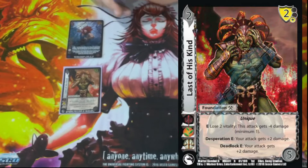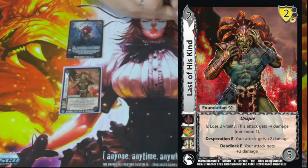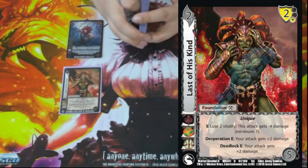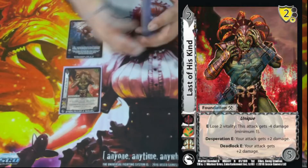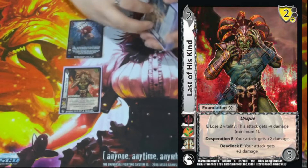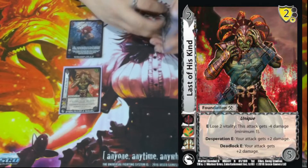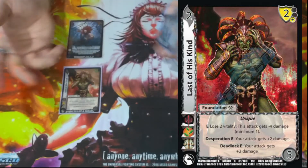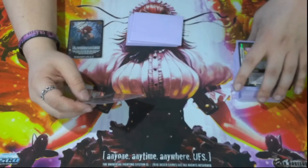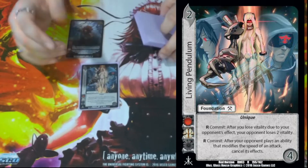We have one Last of His Kind. It is a 2/5 of the 2 low block. Unique Enhance: lose two vitality — this attack is minus four damage. This lets us increase our life total a little bit if we need to build further. It also has a Desperation ability that says all of our attacks get plus two damage as an Enhance — Enhance: attack plus two damage. And it's the same ability if we ever get to Deadlock, allowing us to make stronger attacks the closer we get to death.